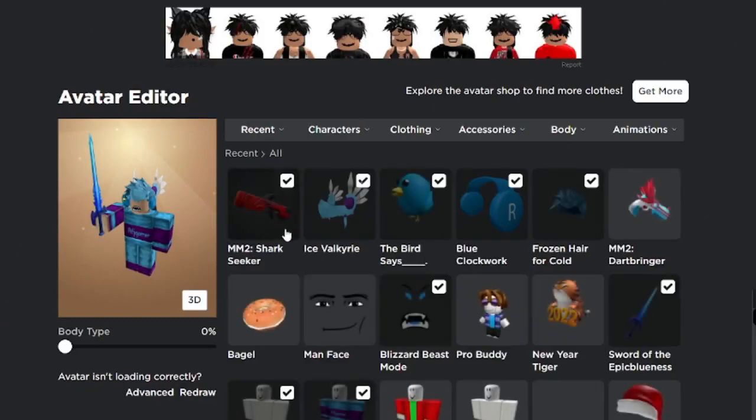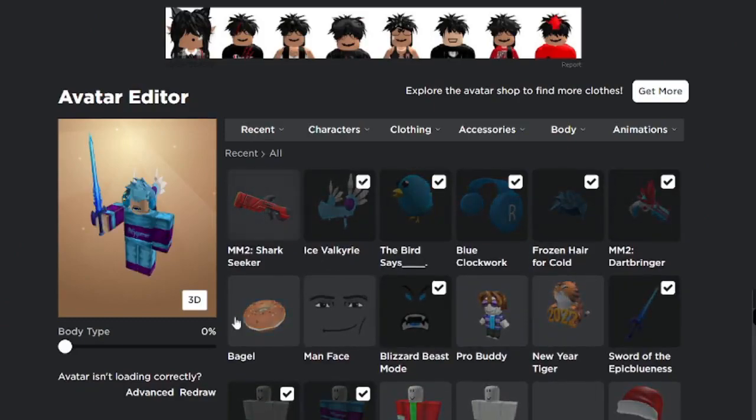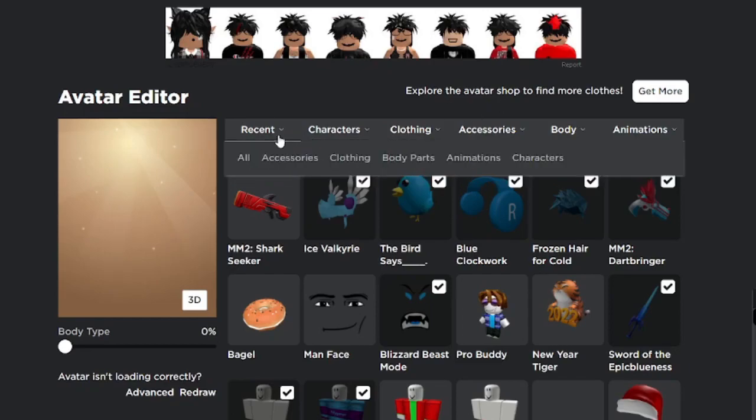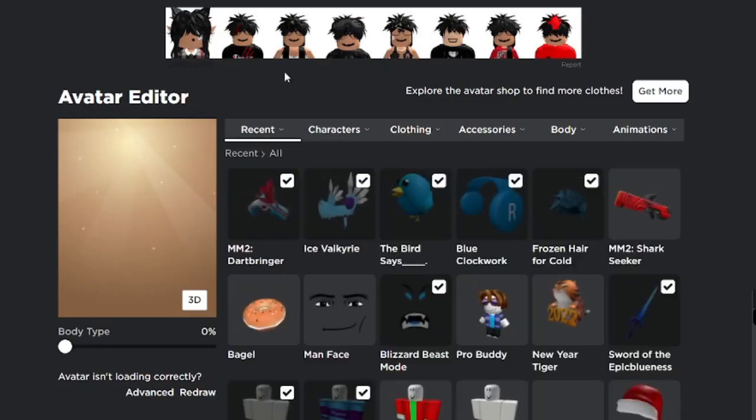Let's go back to my avatar — there it is, Dart Bringer right there. So I've heard some things: one, Dart Bringer does not work with R15 avatars for some reason. And two, you can't get it in MM2 yet because they haven't added it in the game. Once Nicholas decides to add it, you will automatically get the item.